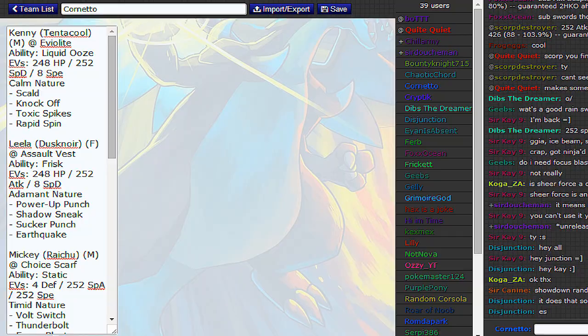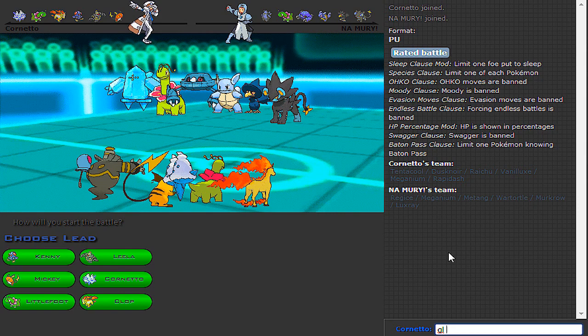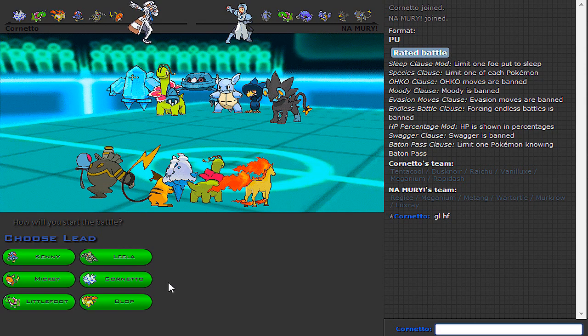Okay, here's the first game. I had to actually take off Frisk on Dusk Noir and change it for Pressure, because I got Sucker Punch and apparently that's an illegal combination. So Frisk is out of the question — not a big deal.